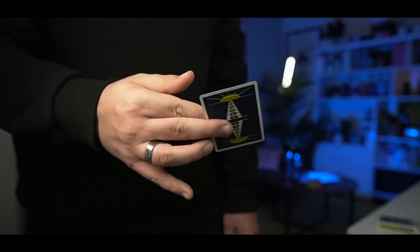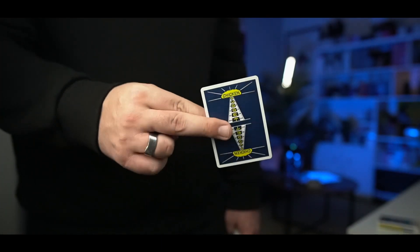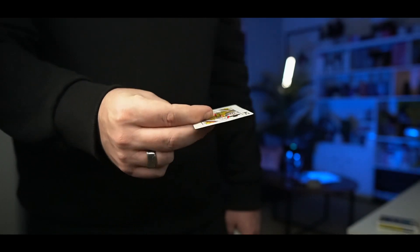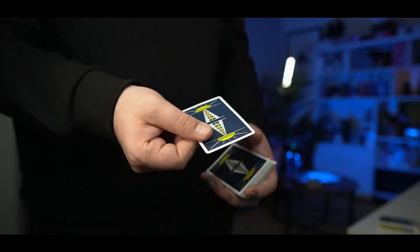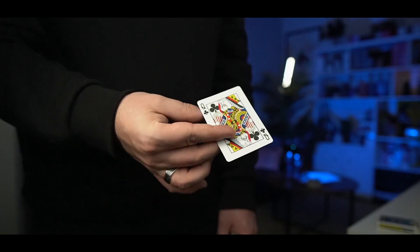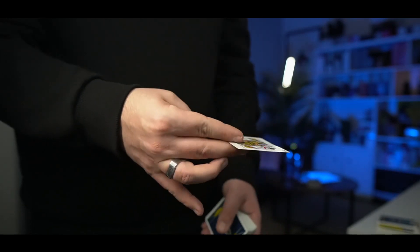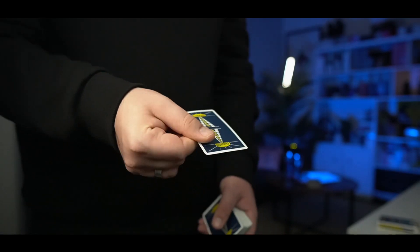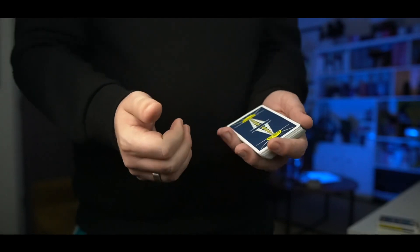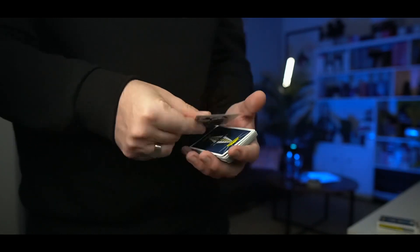Now we need to do another twirl. In this position we have the card close-pinned between our index and middle finger. We're going to use our thumb to help turn the card back face down. So it starts like this — we go out, then we use our thumb to go underneath and push the card back down. Boom, boom, thumb, boom. That first motion is three moves: one, two, three.